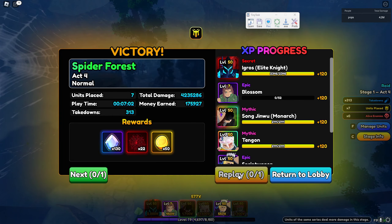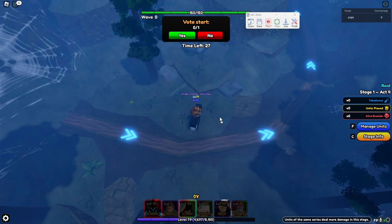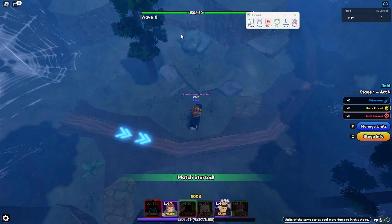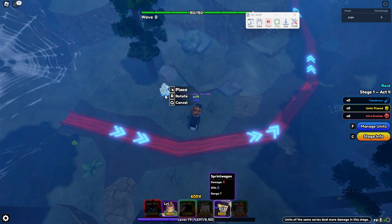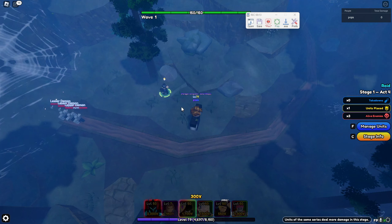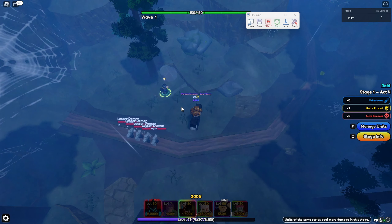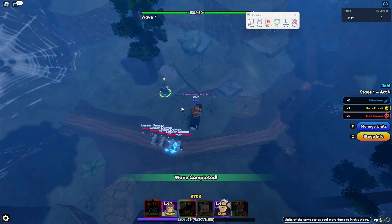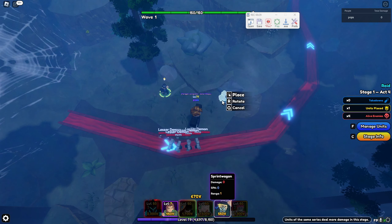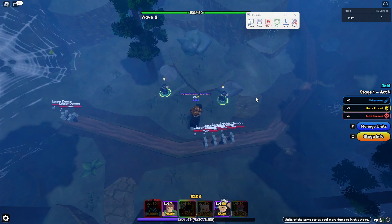So I'm going to start on the replay button, start the macro, spam click replay, and you want to spam yes. Take your time, then place the farm — spam place it just in case it doesn't register the first time. Click off and click Q at the same time, and do that for the rest of them as well.